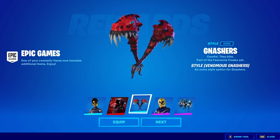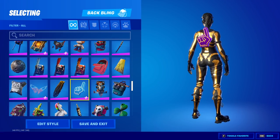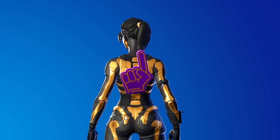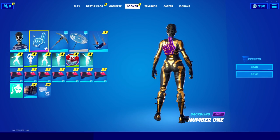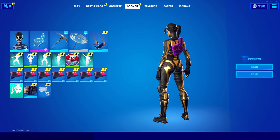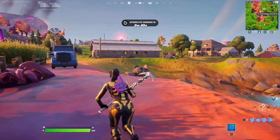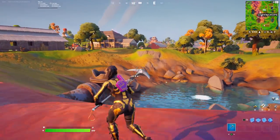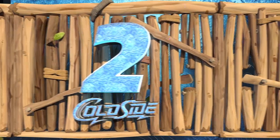A free style you may have missed because it doesn't pop up when you launch the game is the new style for the FNCS back bling number one - there's now a purple gold style for it. If you already have this back bling you should have this style, and if you don't have it you can earn it by watching FNCS, which you should be able to do later this season.